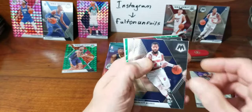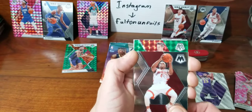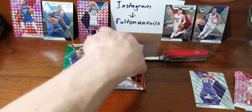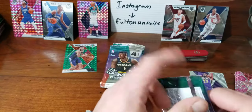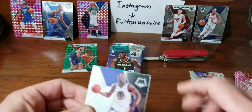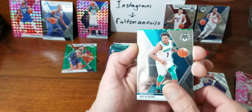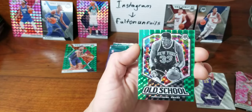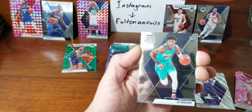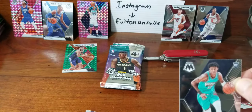Markieff Morris, Daniel House Jr., got a green of Zach Collins, Hall of Fame Magic Johnson, and here we go — we got Draymond Green, Malik Monk, green insert Patrick Ewing old school.